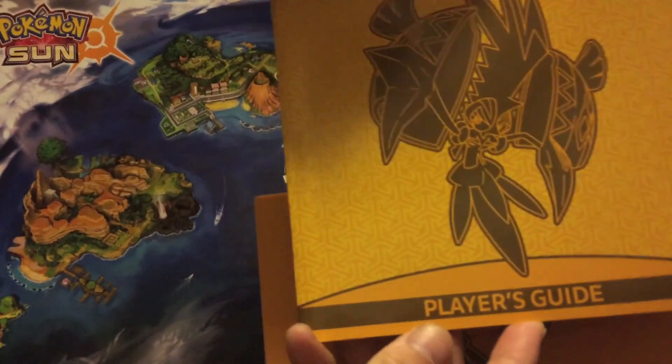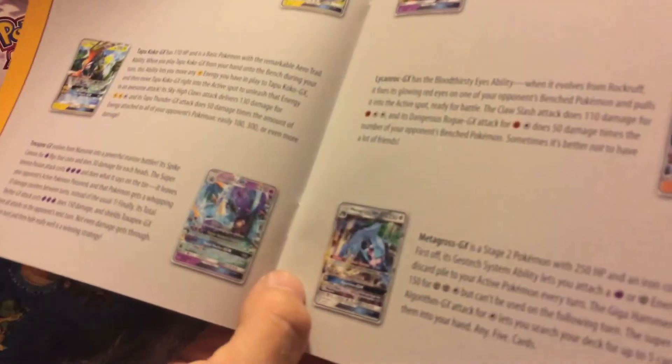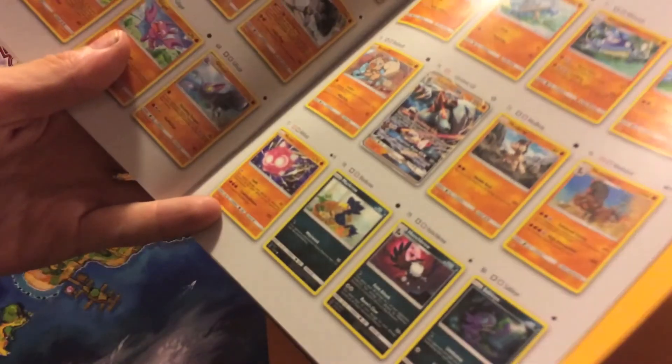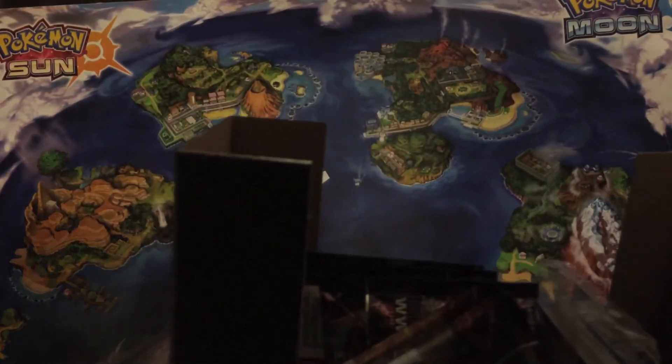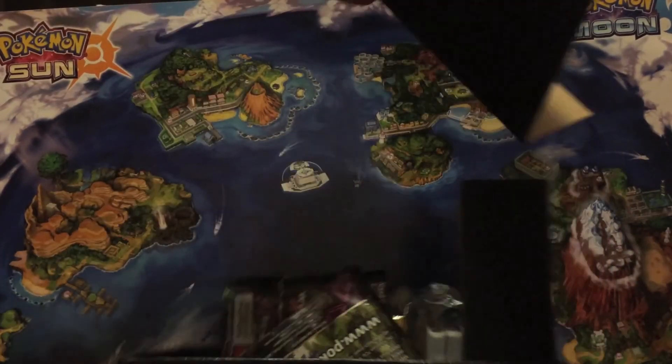You get that awesome player's guide — shows you some of the cool cards in the set. I'm a big fan of that Wishiwashi there. Wishiwashi GX. It has the card list there so you can check it off as you collect. So we'll get rid of this extra cardboard. It's always good to reuse — reducing and recycling, always key for keeping things cool.